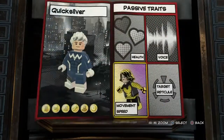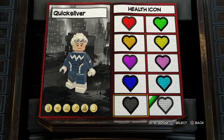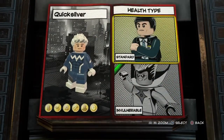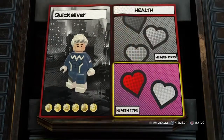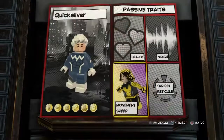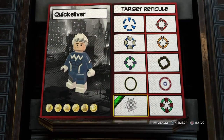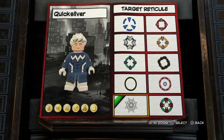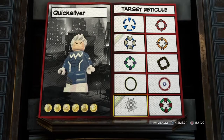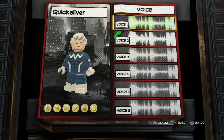For the passive traits, it's gonna be health. The health icon is gonna be silver, because he's Quicksilver — suits the name. Health type is gonna be invulnerable, because he has a fast healing factor. Movement speed is gonna be super fast, of course. Target reticule — let's go with the white one, it's the only one that's white — no offense. Voice is gonna be voice 2.